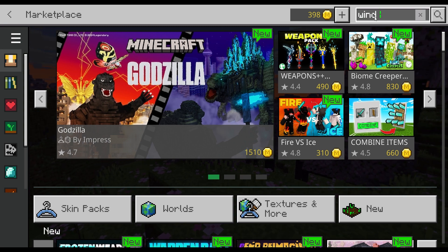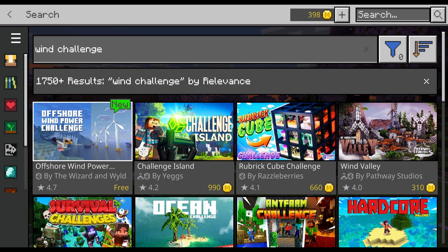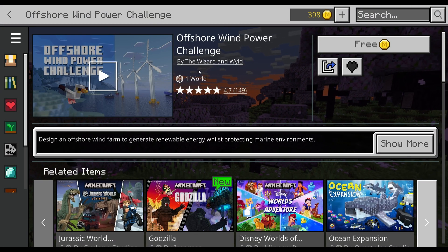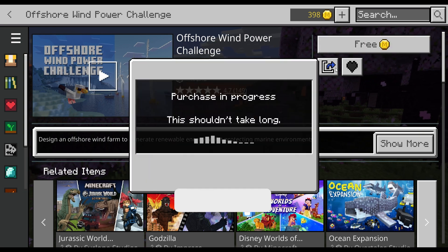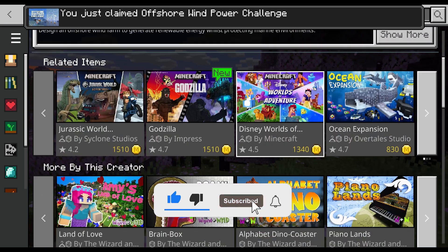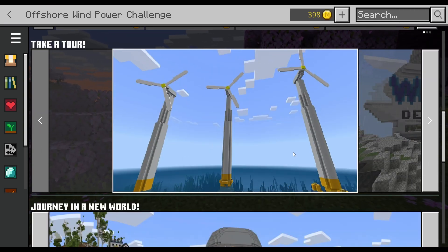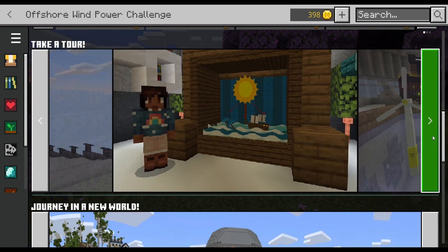Anyway, the other one is Wind Challenge. Click enter and right here — Offshore Wind Power Challenge. Click on it. This one's by The Wizard in the Wild, One World, also pretty good ratings. Click free to grab it. Jump down here and we've got some offshore windmills and a wind power design center.